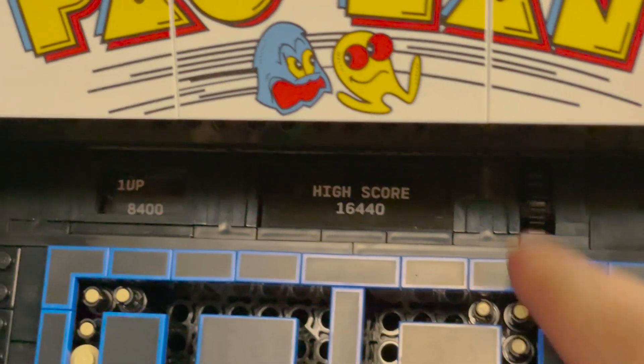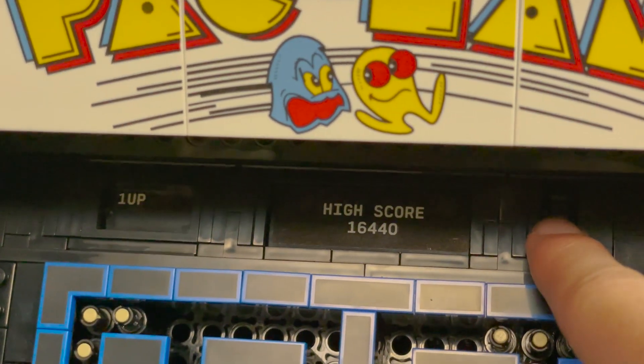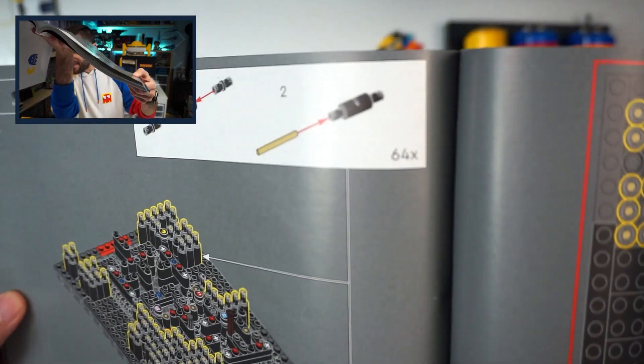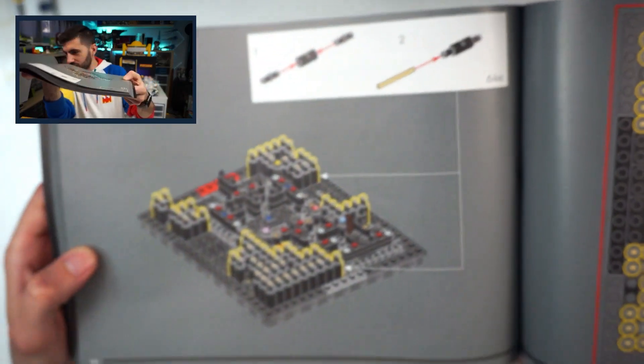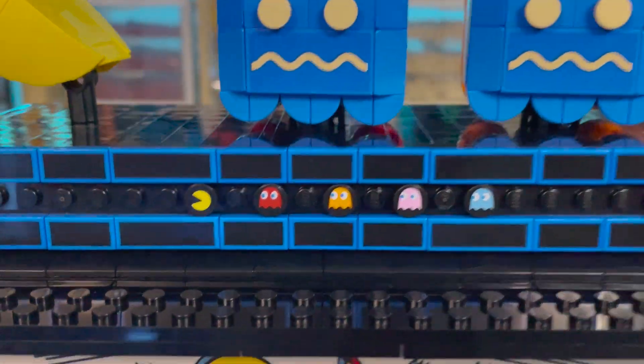You've even got an adjustable scoreboard so you can compete with your friends and family to see who gets the highest score. For things I didn't like about this build, there are three main ones. The first is that I did not enjoy doing 64 of those little dots — they're very difficult to build and will be nearly impossible to take apart ever again, though I do understand that might have been the best solution for visual purposes.